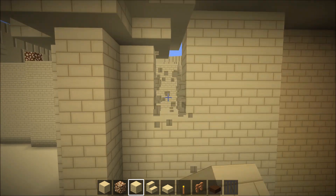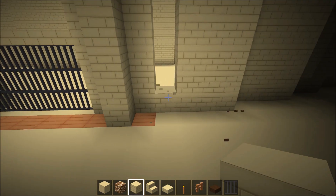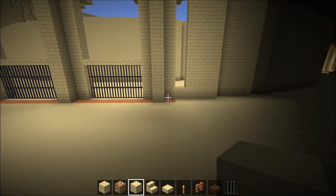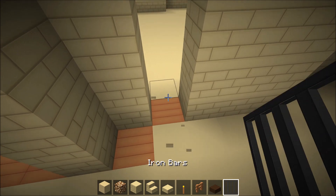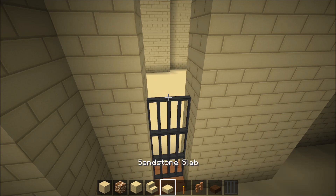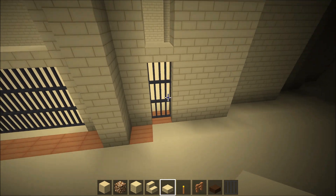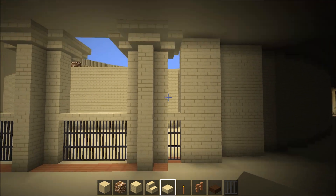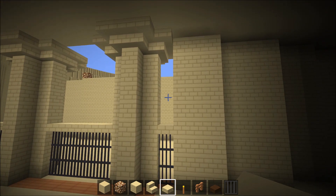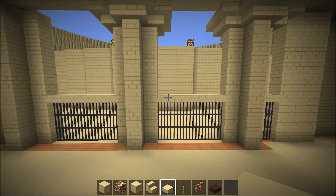Now another option — get rid of that glowstone because I don't need it. You could even put a door right here. I tell you what, I am going to leave this part in the tutorial open. There are dozens upon dozens of ways you can customize this coliseum to whatever suits your needs.